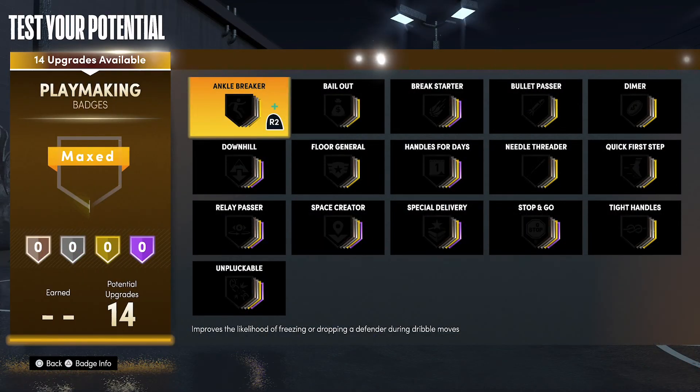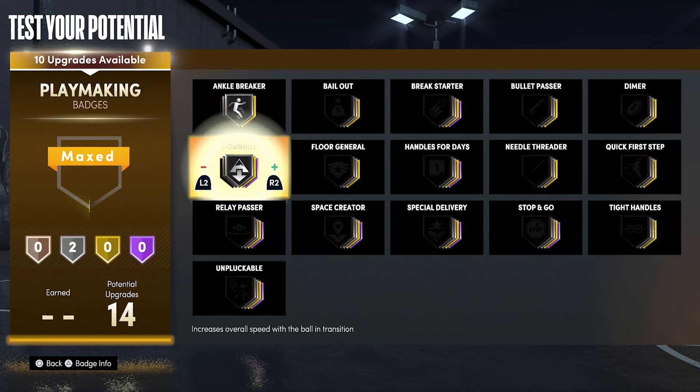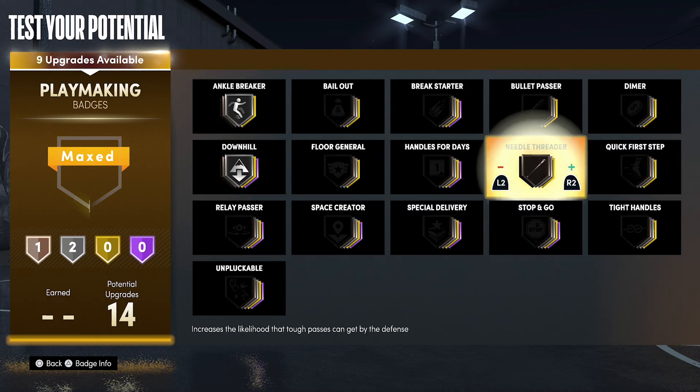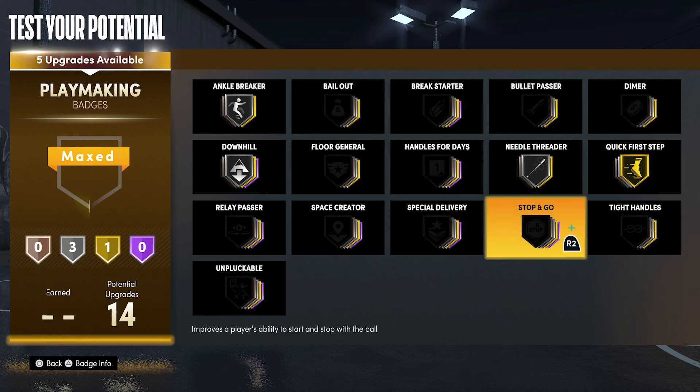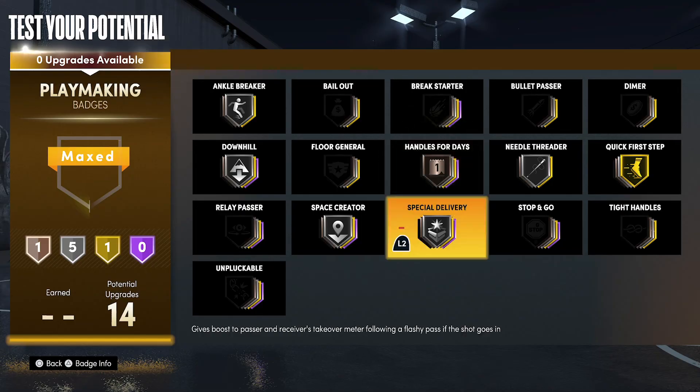For your playmaking badges you're going to put Ankle Breaker on silver, Downhill on silver, Needle Threader on silver, Quick First Step on gold, Special Delivery on silver, and Space Creator on silver with Handles for Days on bronze.